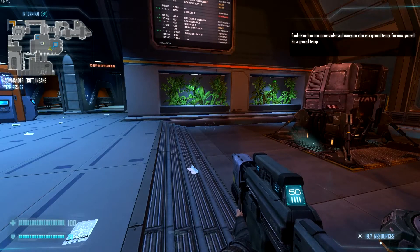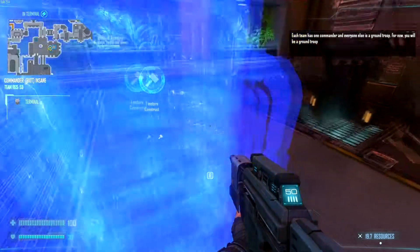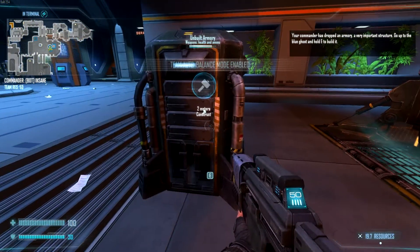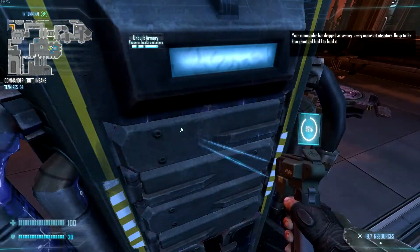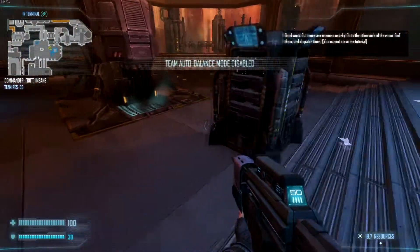Each team has one commander and everyone else is a ground troop. For now, I'll be a ground troop. The commander has dropped an armory — a very important structure. Go up to the blue ghost and hold E to build it. I'm holding E. Objective completed.